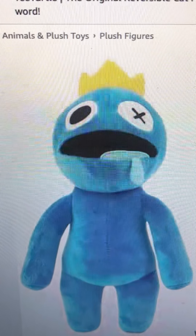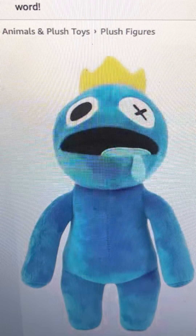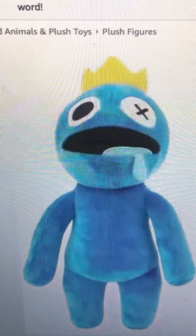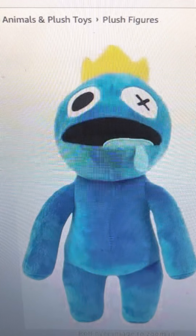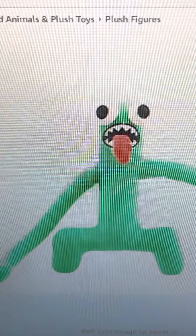Anyway, let's start. My first opinion is on Blue. In the game, Blue is a very easy Rainbow Friend to avoid. If he's around, you can hide in the box — unless he sees you get in the box, then he can still catch you. But if you run around a corner and then get in the box, he won't find you. I find it really easy to avoid him.